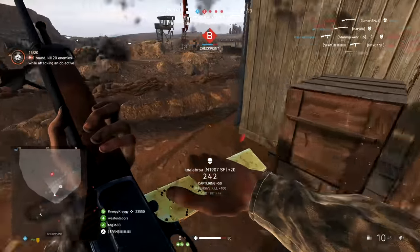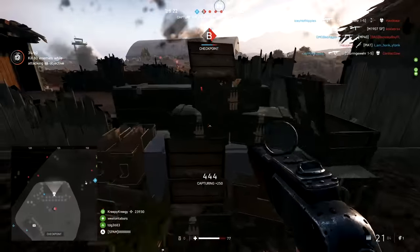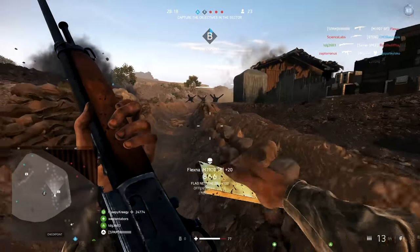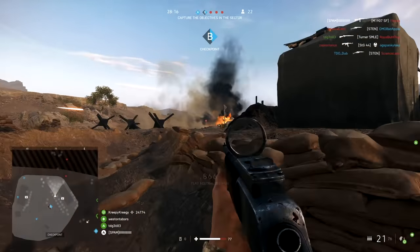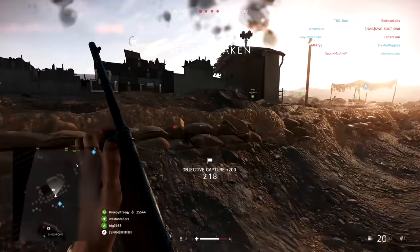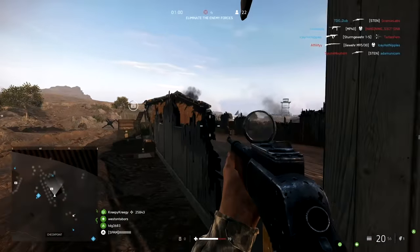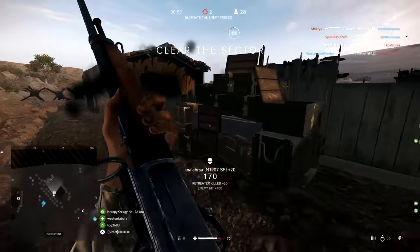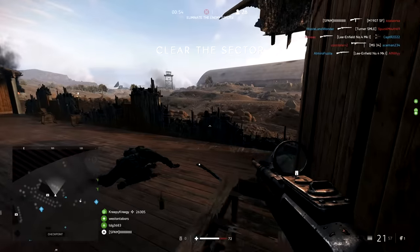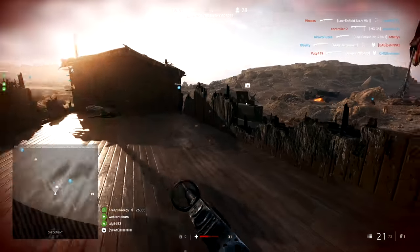The other major drawback is the 21-round magazine. You've got an incredible rate of fire of 770 rounds per minute, which is one of the best things about this weapon, allowing you to drop your opponents very quickly, but you've only got those 21 rounds, which means you're on average going to drop one person per magazine. If you're lucky and control your recoil and how much you're shooting in between targets, you can get two kills per mag.